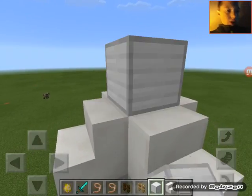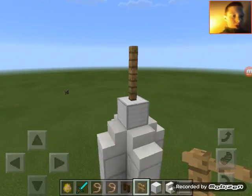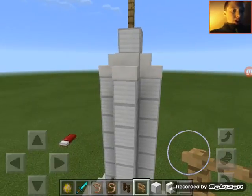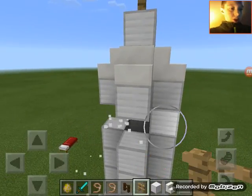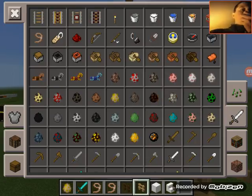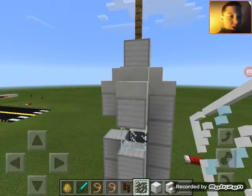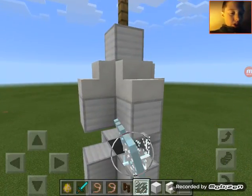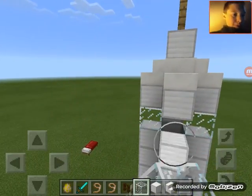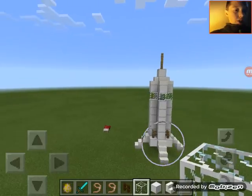Add the iron block and block, and there you have it — a rocket! If you want to add some more details, add a few windows. Just get whatever glass you would like. There you have it, you've got yourself a rocket. Bye guys!